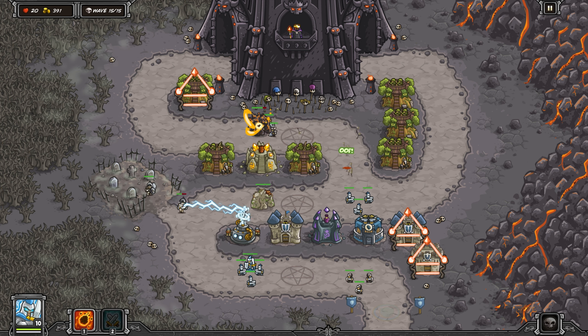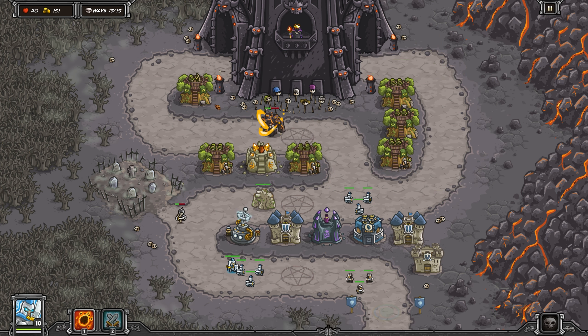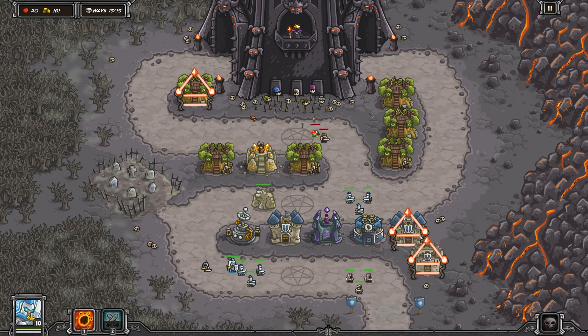Sometimes your towers are going to get disabled and it doesn't really matter that much. But there are a couple of critical moments where you really don't want your Tesla Coil being disabled — and the boss seems to go for the Tesla Coil a lot.